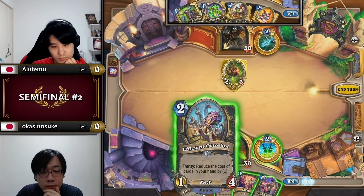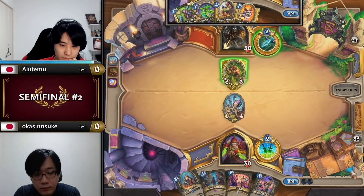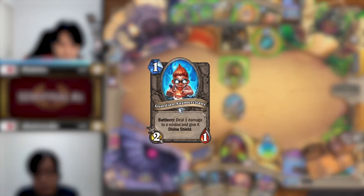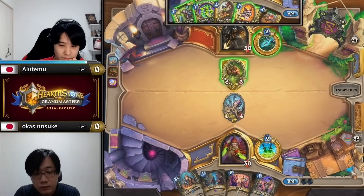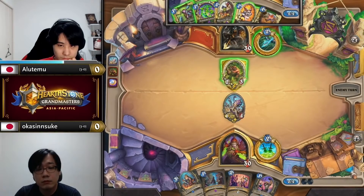When Okashinsuke faces Alutamu's Face Hunter, he hesitates quite a bit before deciding to drop down the Octo. That's because Alutamu runs Guardian Augmerchant, which could potentially put his Bone Chewer Brawler to 4 attack and deny an Octo proc. With Alutamu having kept the Brawler and one other card in hand, it's definitely scary. But Okashinsuke does not want to wait and use Prize Plunderer to activate on turn 3, because he loses a removal tool and takes a lot of damage in the meantime. The risk pays off big when Alutamu shows he doesn't have the right cards.